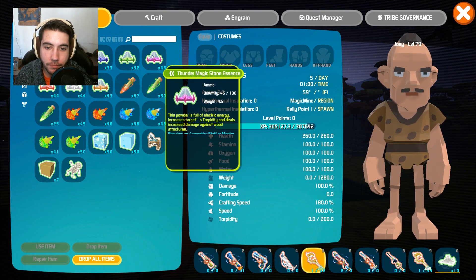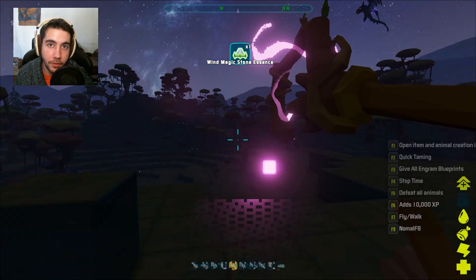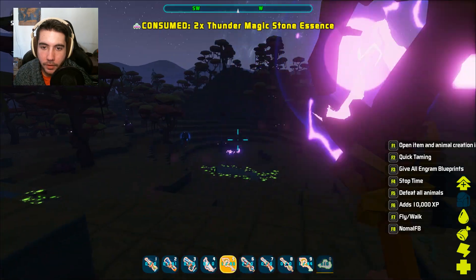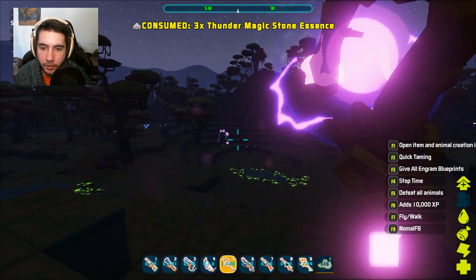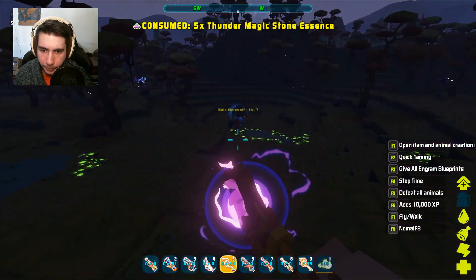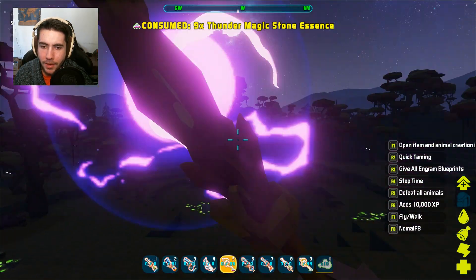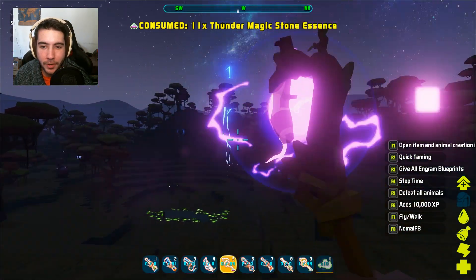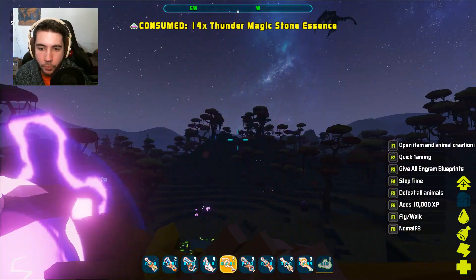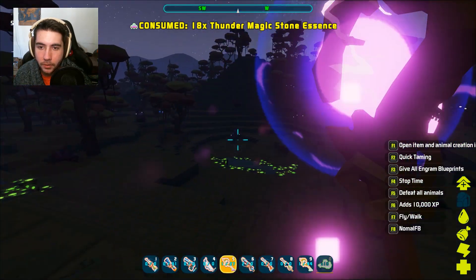Thunder magic is next — you guys can guess what this does. It drops their torpidity and deals increased damage against wood. Makes sense — wood is going to take damage from electric. So you click, a lightning bolt shoots from the sky. Pretty accurate, does pretty good damage. I quite like it, and I'm assuming it can knock things out. With this one you'll have to predict where they're going on the ground, but it comes down fairly quickly. Since it comes down quick, you can't stack a bunch of them like the dark orb — we had 30 dark orbs at once; with this one there's only one, and the range is fairly limited.